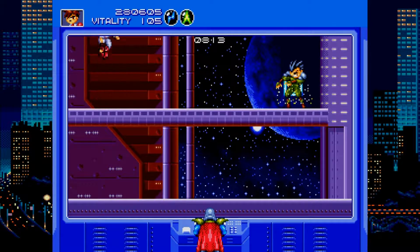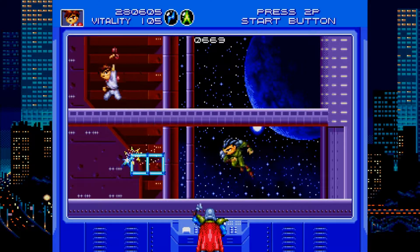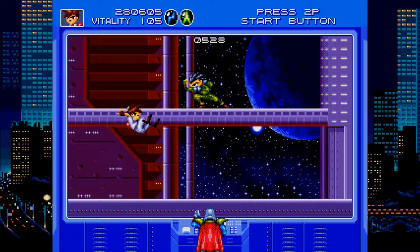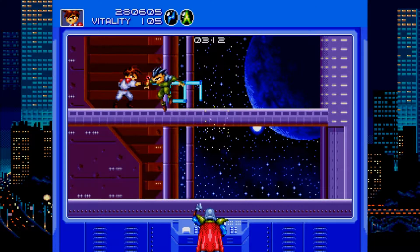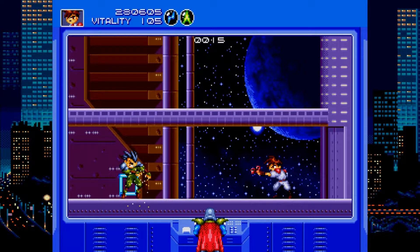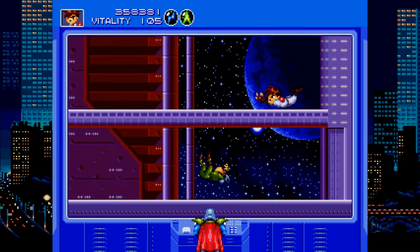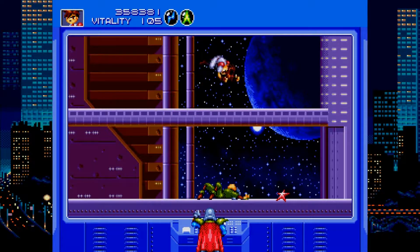I think I found the cheese move — it's just jumping up and down between five frames. Jump up, stun lock. Drop down, stun lock. I don't know what happened there, my gun went completely off the screen. 200 to 141 — let's see if this is it. Boom. Little swan dive action for ya.